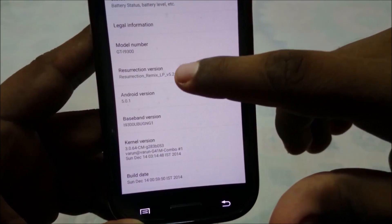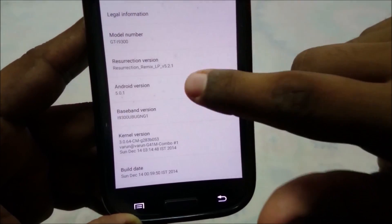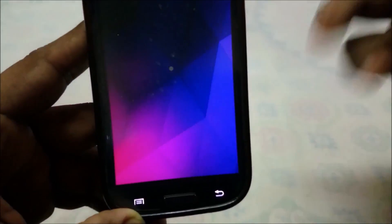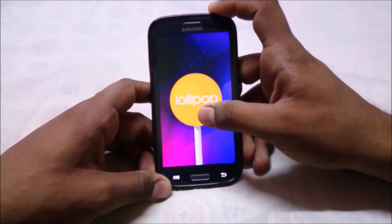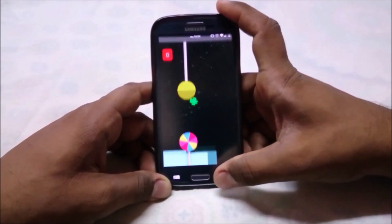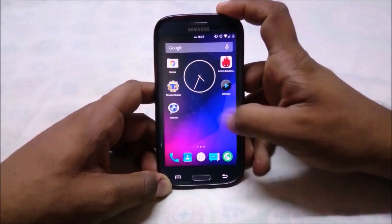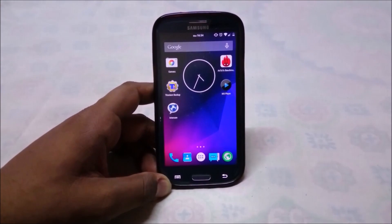You can see the commission number and build details. Since it is on Lollipop, you can click the version repeatedly to get the Lollipop Easter egg and play Flappy Droid. I haven't beaten it — it's really difficult.